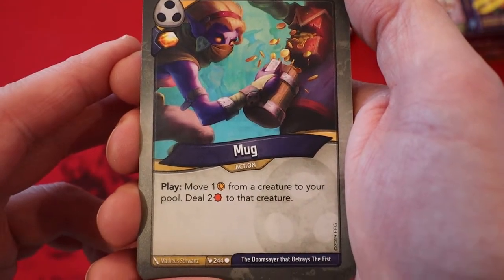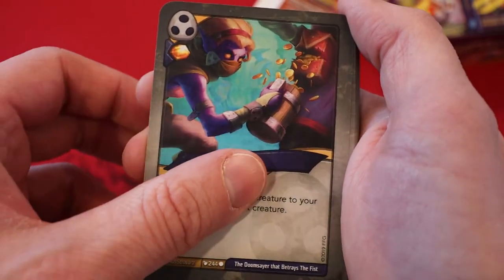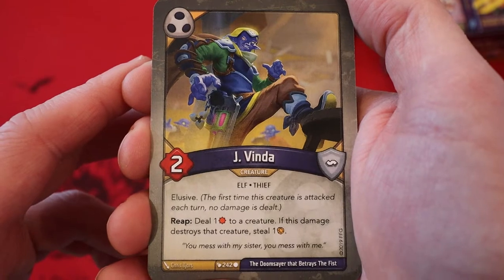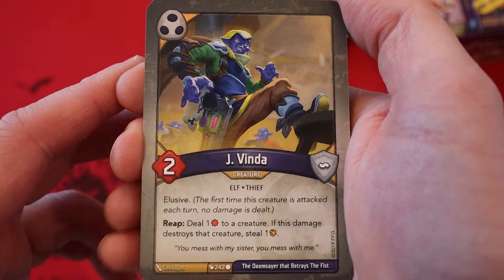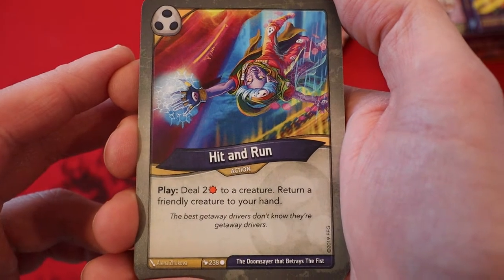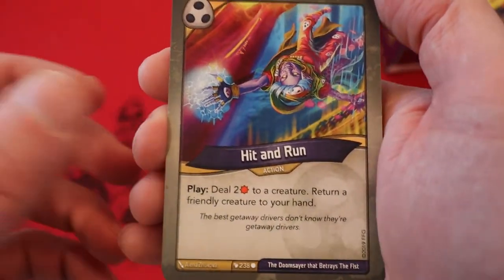Mug — amber, never play it. Move one amber from a creature to your pool; deal two damage to that creature. A second one of those. Jay Vinda — two power, elusive. Reap: deal one damage to a creature. If this damage destroys that creature, you get to steal one. Love seeing steal. Hit and Run: deal two damage to a creature, return a friendly creature to your hand. I haven't really seen any play effects yet, but hopefully we'll have some in our other houses.